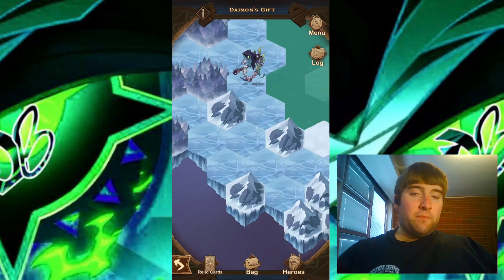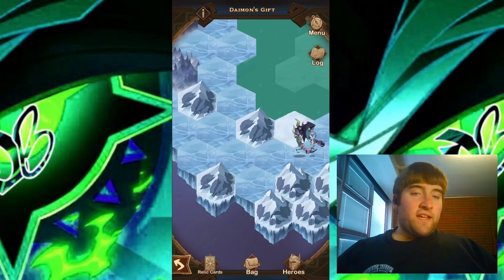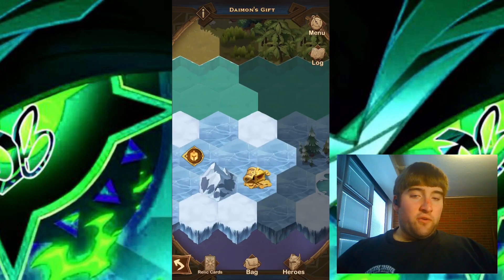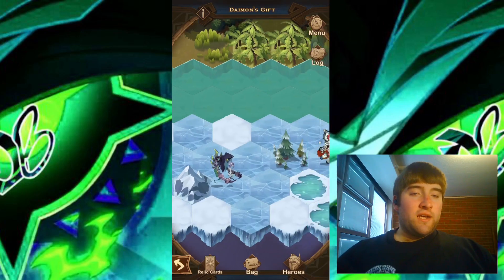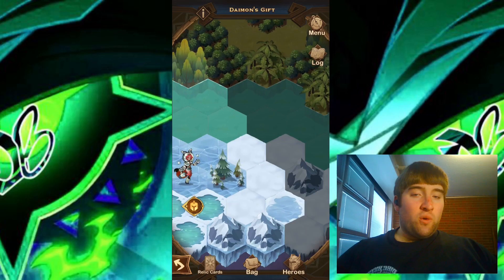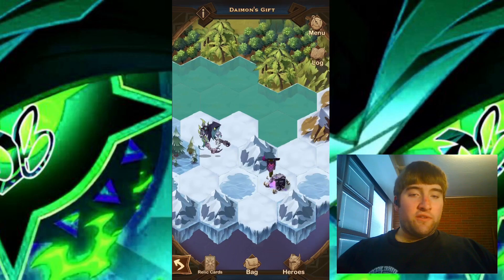Moving across here, we do have another camp right here, and the second camp is down. Still moving to our right, we have another chest — our second chest for this Voyage of Wonder. Moving along, we do have Satrana here. I'm going to avoid Satrana for now; I don't want to talk with her just yet.